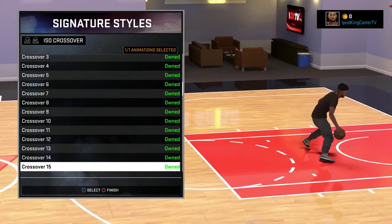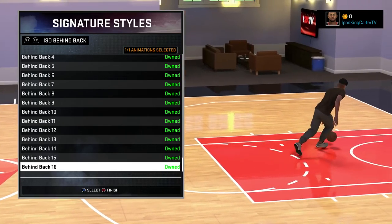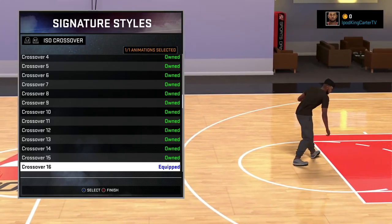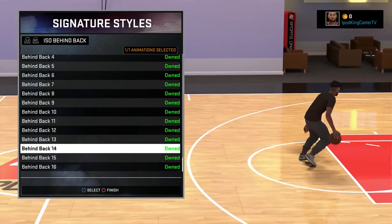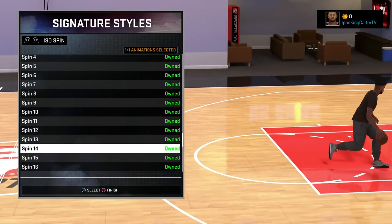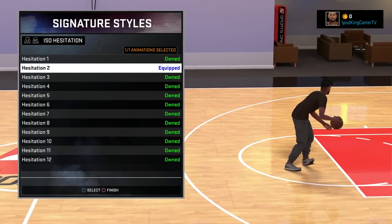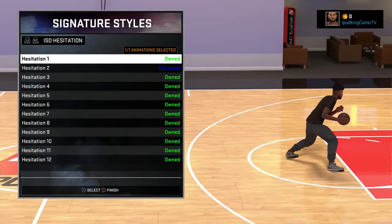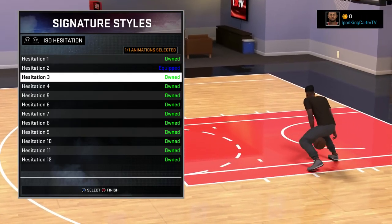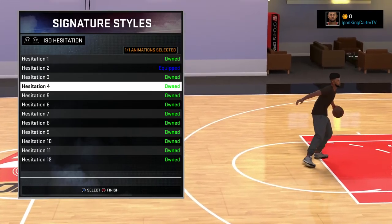Looking at the crossovers — everybody knows Crossover 14 was kind of insane, only when it didn't hit off people's feet. I want to try that one out. What I also want to do is get a couple of setups and different combinations. So if you're really heavy into playing 2K — instead of just watching videos — leave in the comment section your top signature styles for dribbling, top signature styles for shooting, and top signature styles for the post game. I'll probably even make a video on the best combination setups, like hesitation cross, behind the back, hesitation cross spin move, all different kinds.